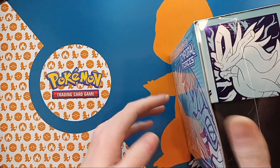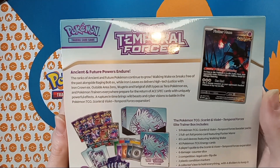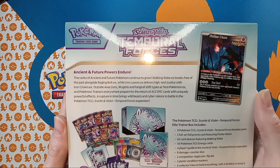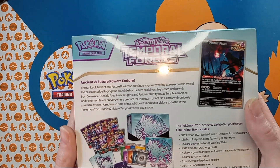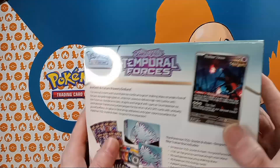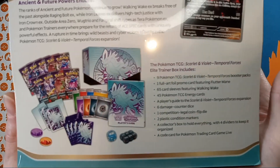We have Pommies coins and other stuff we got from Temporal Forces. We got Checkling Bliss blisters and packs, sleeve packs, ETBs, booster boxes, and booster bundles. But anyways...